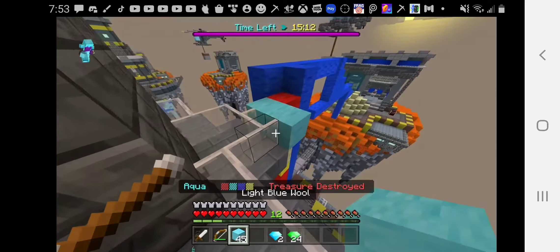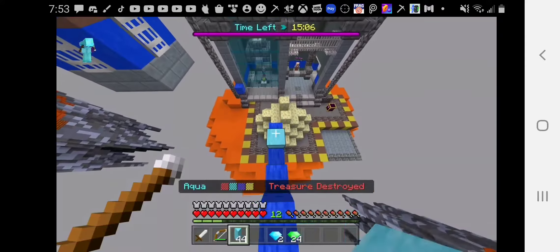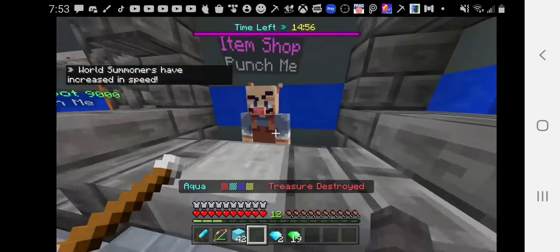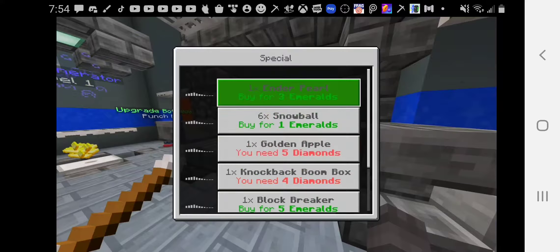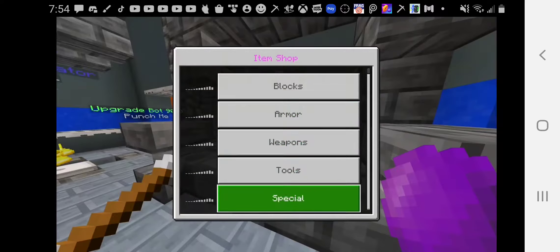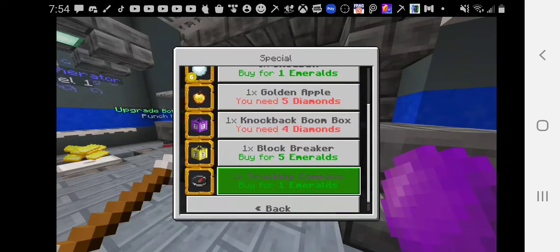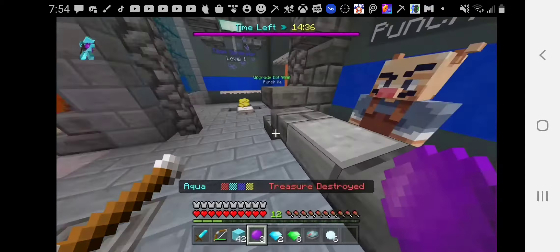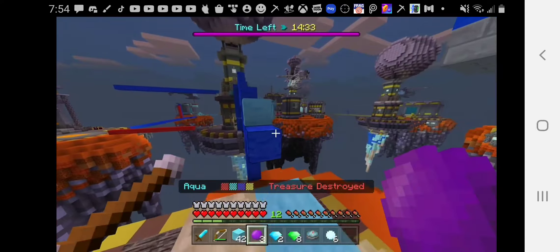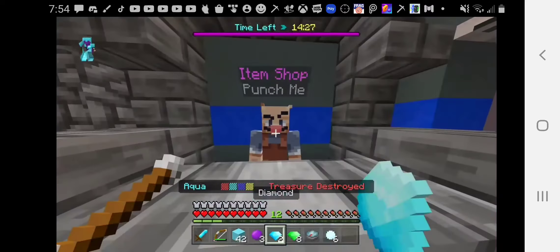I'm probably gonna buy some special stuff with this. I don't wanna waste time on the video, so okay, I got a sword. Put that in my inventory. Grab this — diamond sword. Easy. We're gonna buy a few enderpearls. Actually, let's buy more. Buy more enderpearls. Buy compass. Buy snowballs. You know what? More ender pearls.